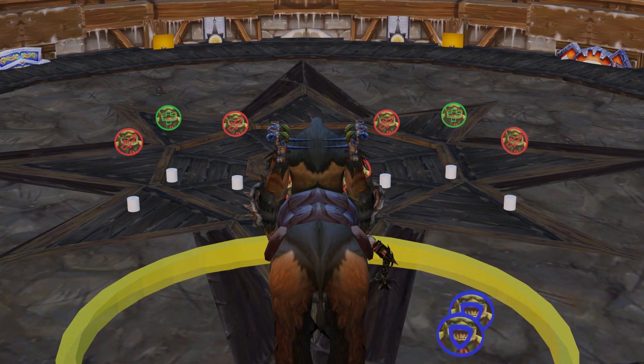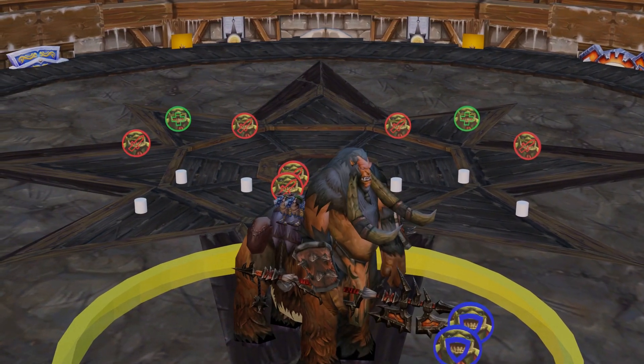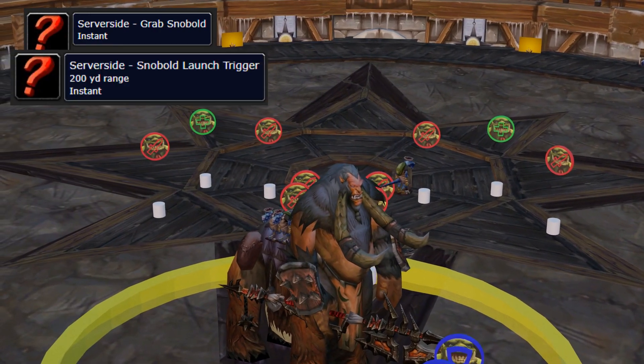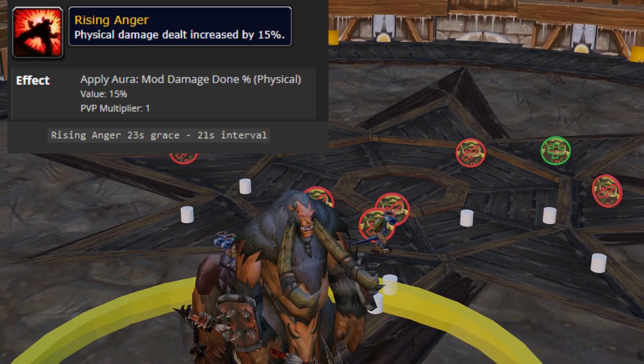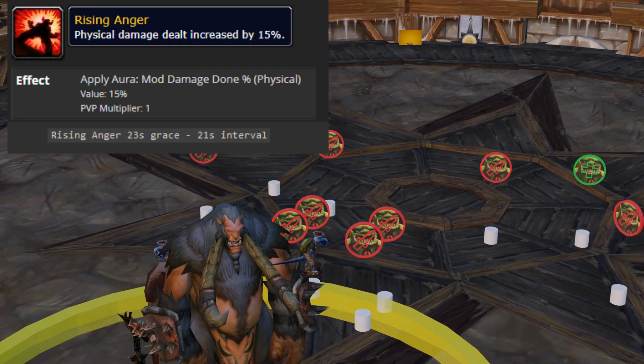These four little balls of fun are his snowballs. Starting off with his damage buff ability, the sequence of snowball grab, launch, and carrier trigger Rising Anger. This will occur 23 seconds into the fight and every 21 seconds after.